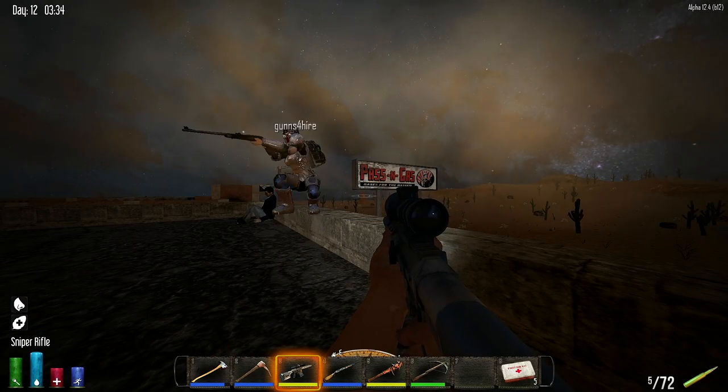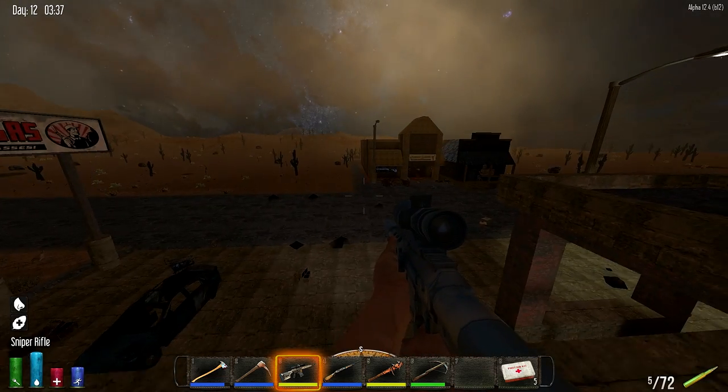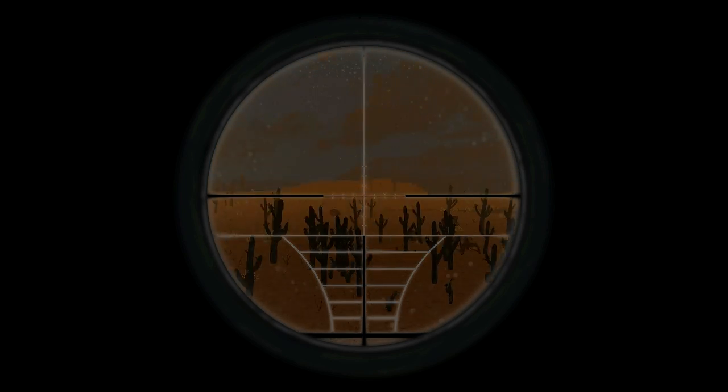Alright everybody, welcome back to Seven Days to Die. We're hiding on the roof at sunrise - time to vamonos. We're gonna head out this way because this is the direction we're headed.